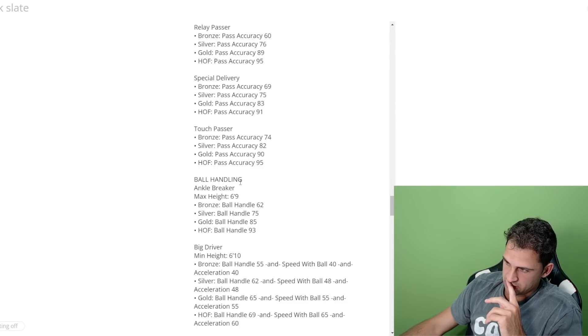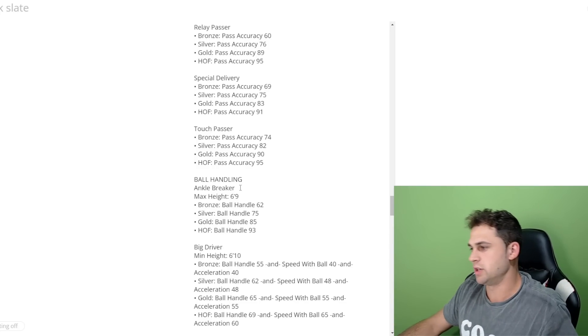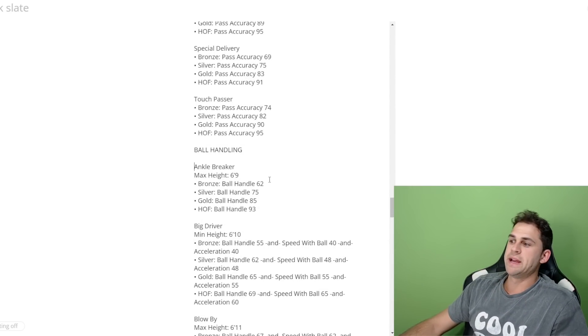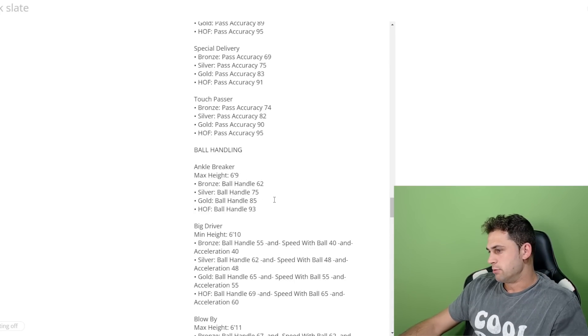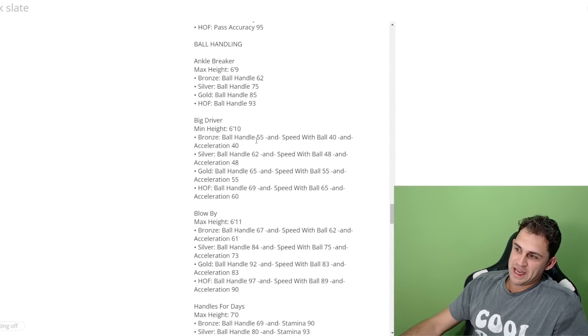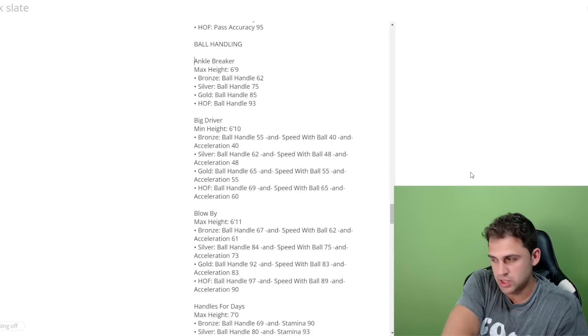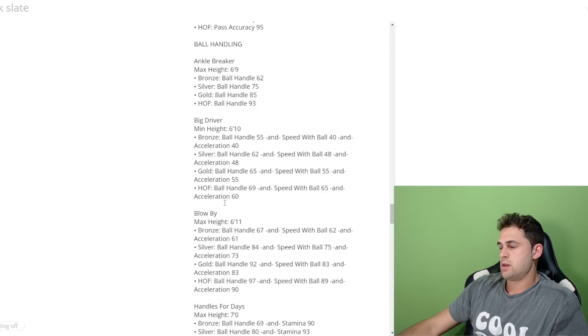Ankle Breaker is in the ball-handling subcategory. Max height is 6'9 and it's strictly off ball handle rating — 62 all the way up to 93 for hall of fame. Big Driver is a new badge with a minimum height of 6'10, so your 6'8 or 6'9 ISO builds from 2K23 won't get it. Hall of fame requires 69 ball handle, 65 speed with ball, and 60 acceleration — this is one of the first badges requiring three different attributes.